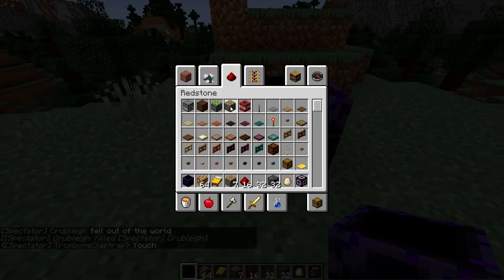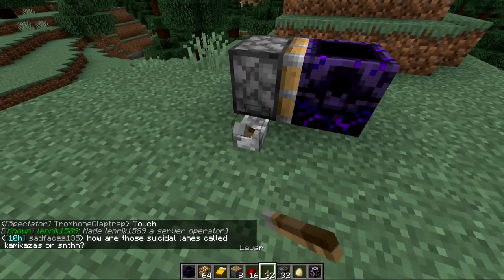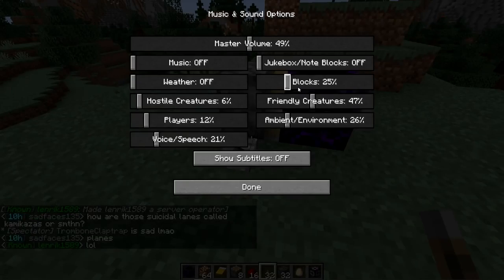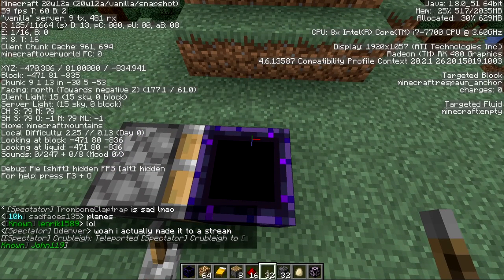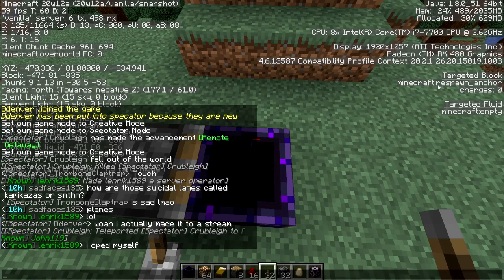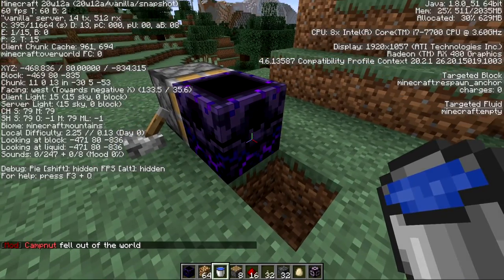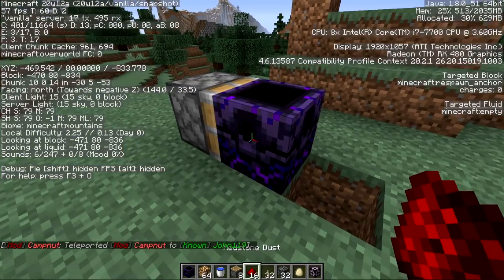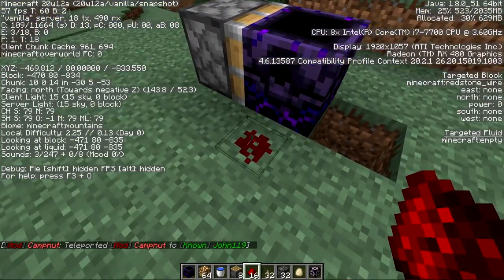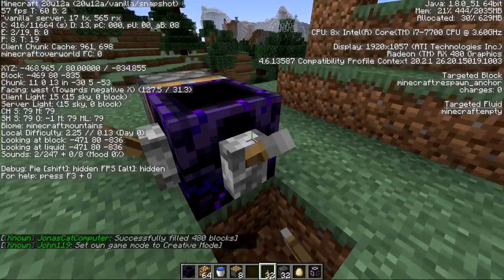Let's see if we can push it — I'm guessing it's similar to a cauldron. Nope, can't push it, so it's immovable. Looking at F3, on the right-hand side it says 'respawn anchor charges: zero.' It has no fluids in it and you can't waterlog it. You also can't right-click items against it without shifting. If you try to place anything against it, you have to shift to actually place it. It's similar to a container — it does have solid sides.